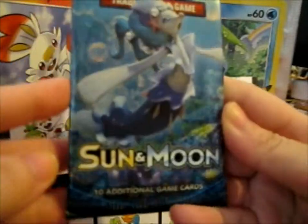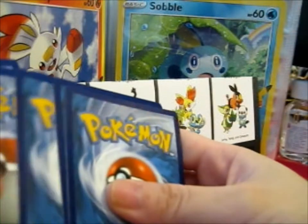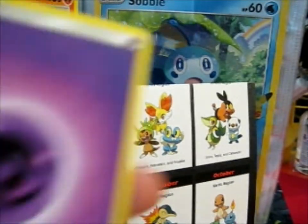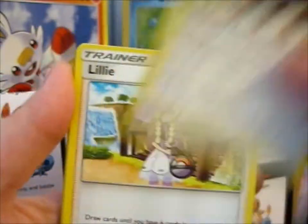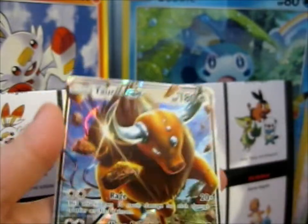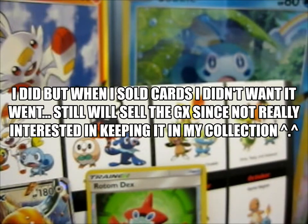I'll do a Sun and Moon booster pack. So: Roger Camera, Herdier, Lily, Togedemaru, Halloween Grammar, Fulminis, Cosmog, Romanova, Rotom Dex Reverse, and ooh — Taurus GX! Awesome first pull there. I'll probably put it on eBay because I think I already pulled that a year ago.